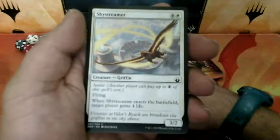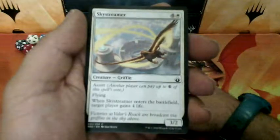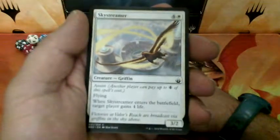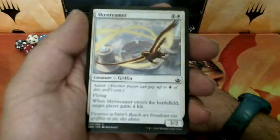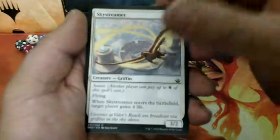Sky Streamer, five drops. He has Assist — another player can pay up to four Colorless of this spell's cost. He has Flying and when he enters the battlefield, target player gains four life. And it is a 3-2.